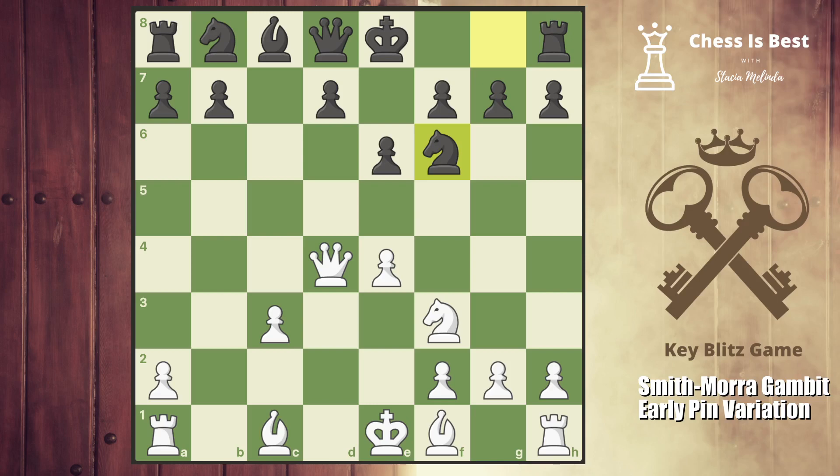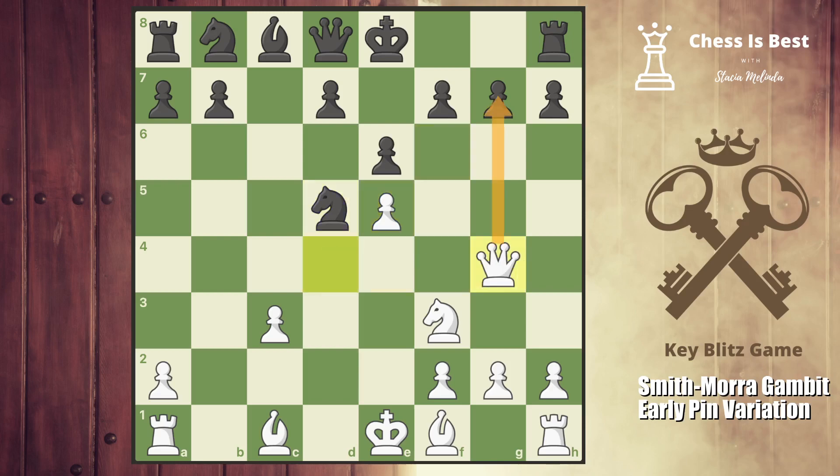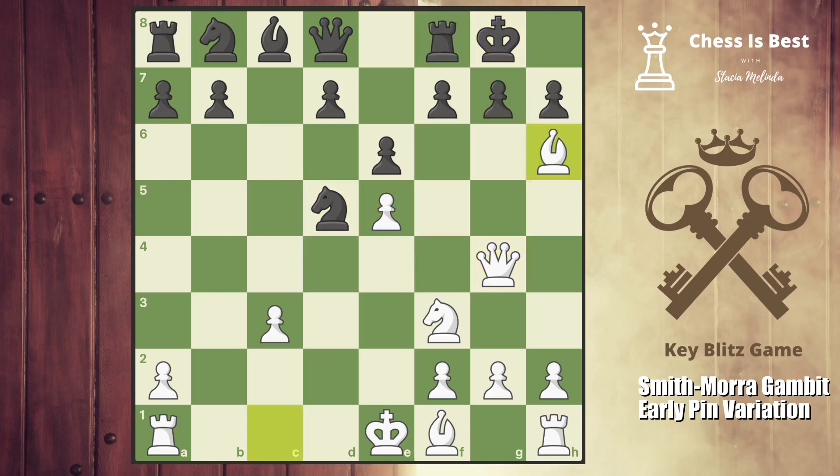In the actual game, they didn't go knight c6 allowing queen takes g7. Instead they played knight to f6 — one of the normal moves — to first block that and then go knight c6, which is what my opponent did. So I like to go e5, and if they go knight d5, I can just go queen g4.